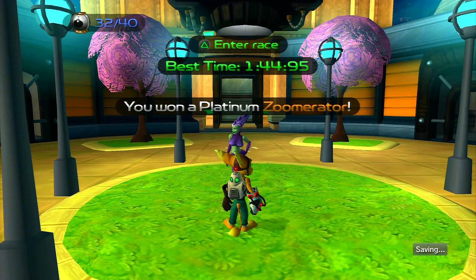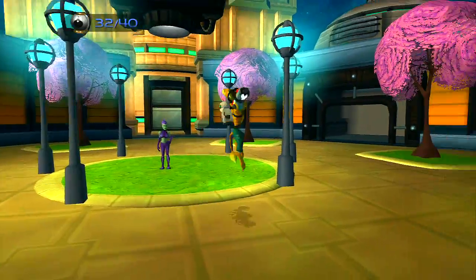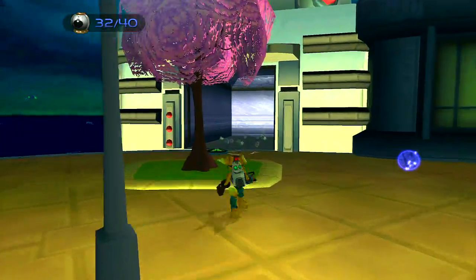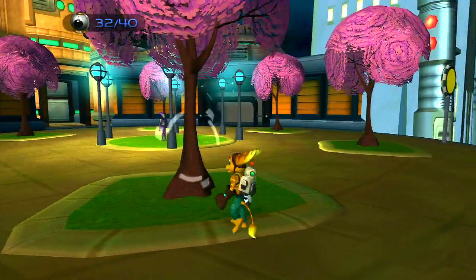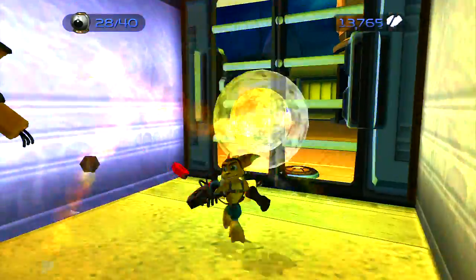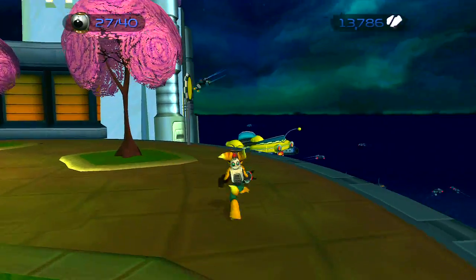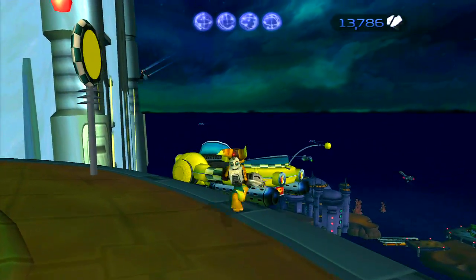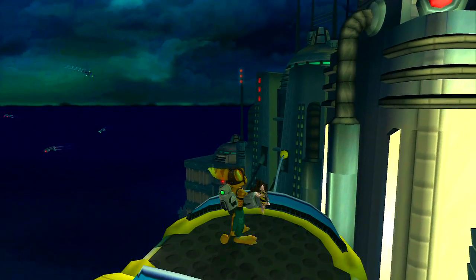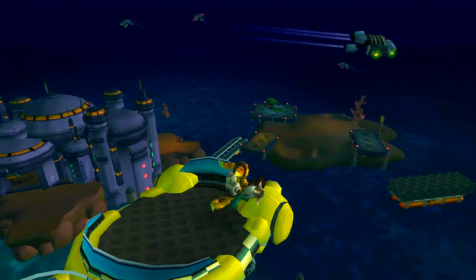So now we have the Platinum Zoomerator. Guys, I did not realize how epic this place looks — the lighting effects and everything, it's really cool if you just take a look. Very, very cool area. Let's head over here. There's a cage — we're going to be taking this back. Almost 14k bolts as well. That's probably 1/15th of the way there for the Rhino.